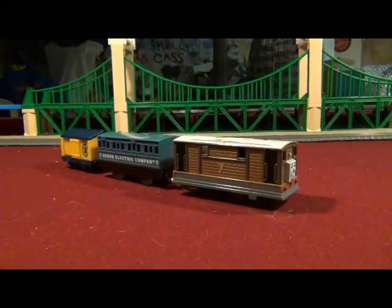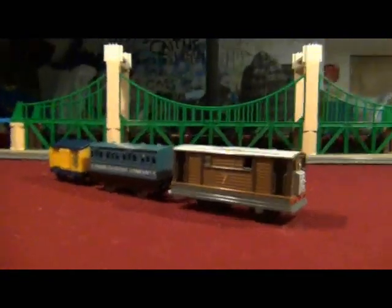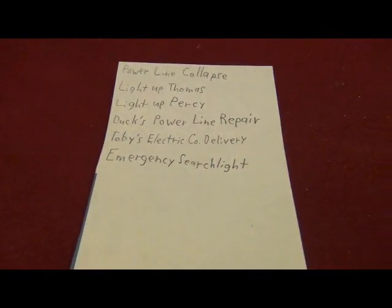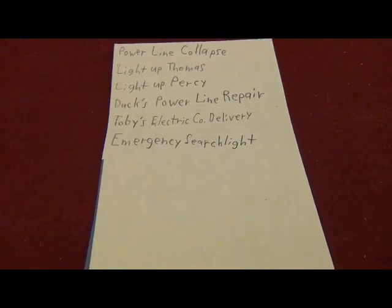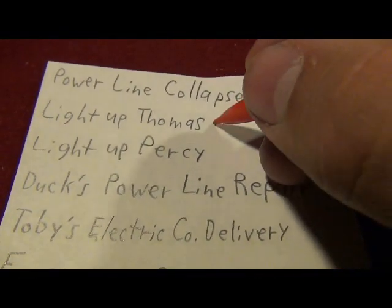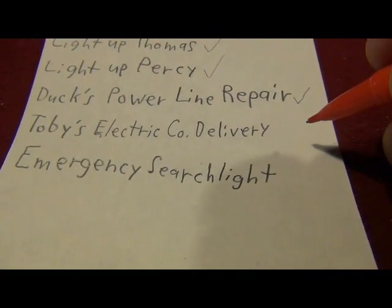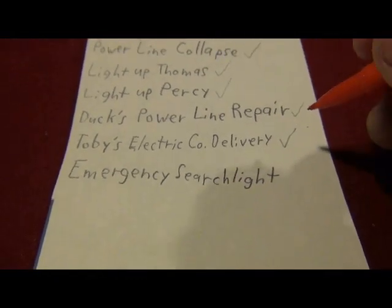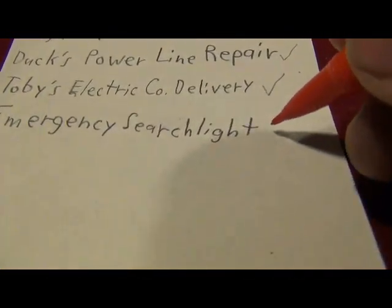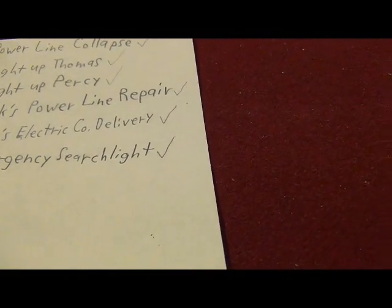I think Toby's Electric Company looks not bad. Let me go and get my collector's checklist real fast. So I think that's everything from the Trackmaster Sodor Blackout series: the Powerline Collapse, which is a light-up Thomas and Percy; Duck's Powerline Repair; Toby's Electric Company Delivery, which I had long before the Powerline Collapse; and the Emergency Searchlight, which came with Diesel, the searchlight, and the entrance to the Diesel Works.